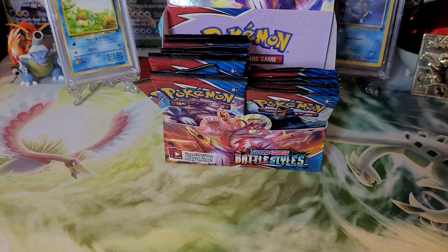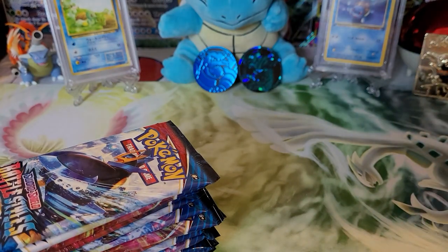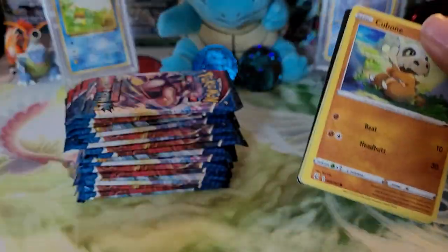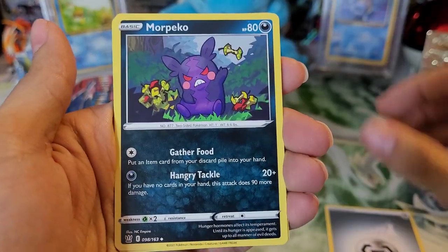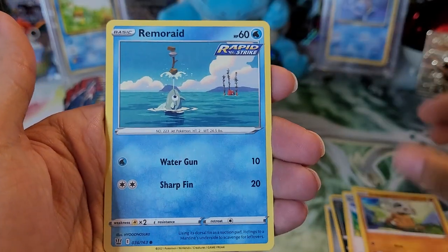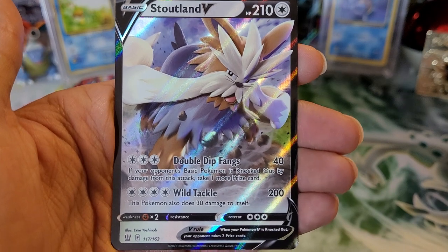I just realized my fan was on — let me turn that off. Sorry if there was any noise in the background. Let's get the packs out and see how much we have left. I still have the theme decks and the mystery box to open after this. Metal type energy, Morpeko Hangry Mode, Carkol, Korrina's Focus, Cubone, Remoraid, Fomentis, Galarian Slowpoke, Mankey, Blipbug. Reverse holo and a Stoutland rare.